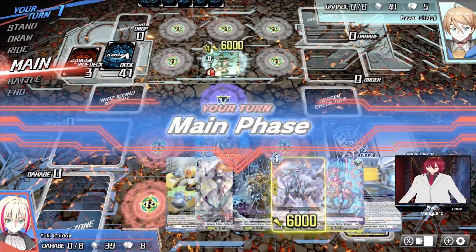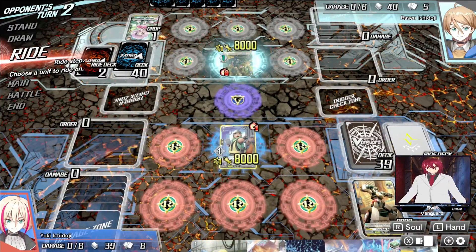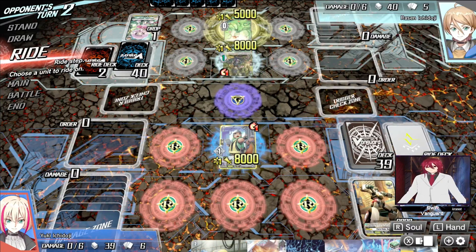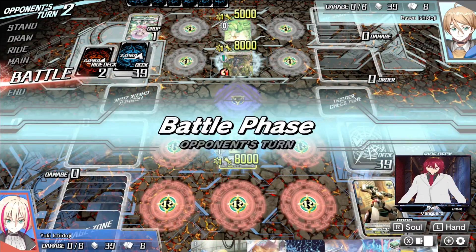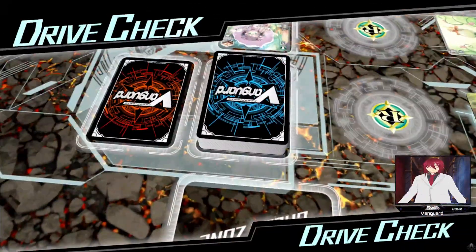Getting one card to my hand, and then we're gonna call it. No guard, no guard. Drive check — job check, critical trigger, all power to the vanguard. Damage check — heal trigger, you gotta go.